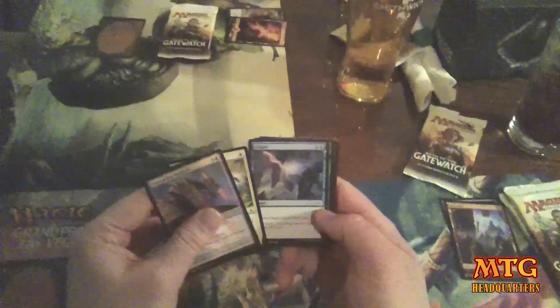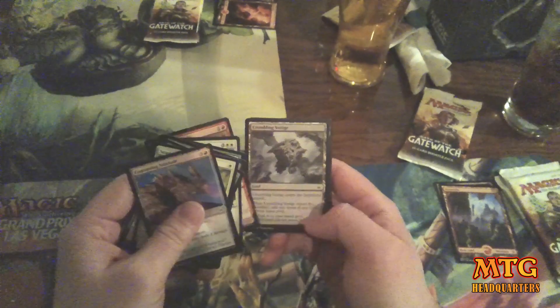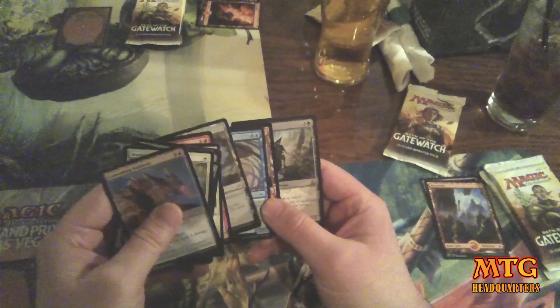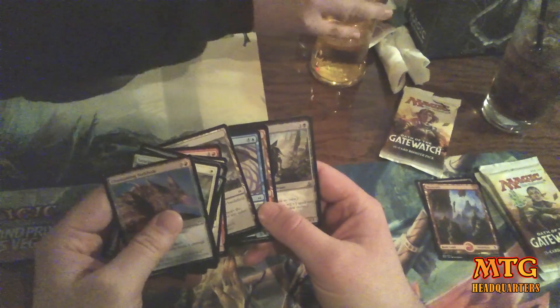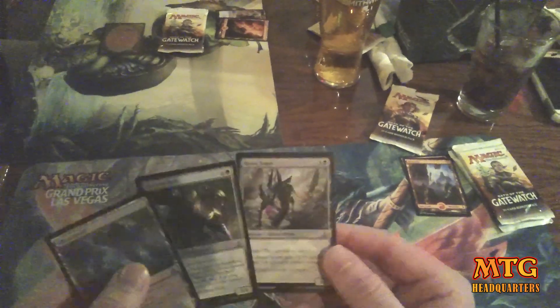I've gone to two pairs of glasses now because these drafts are taking way longer. Saddleback Lagac — pretty decent. Crumbling Vestige also there. Havoc Sower is pretty good too. Now I'm thinking green-black, I like green-black. Lagac is pretty good too. This is still pretty early — probably my third or fourth draft — and I don't sit and read articles on the internet, I just play.